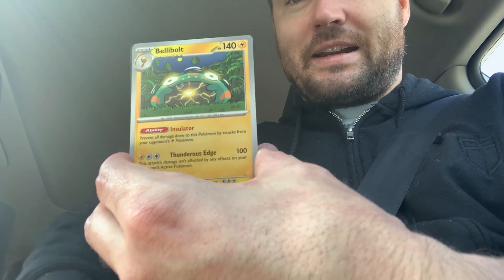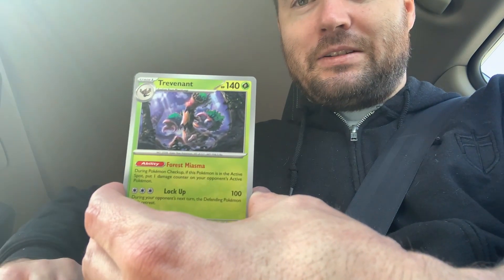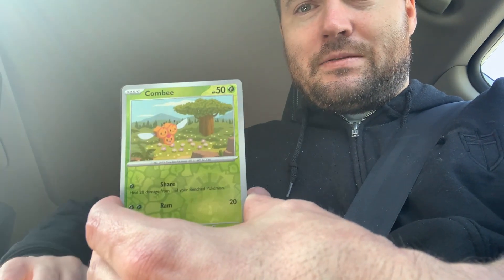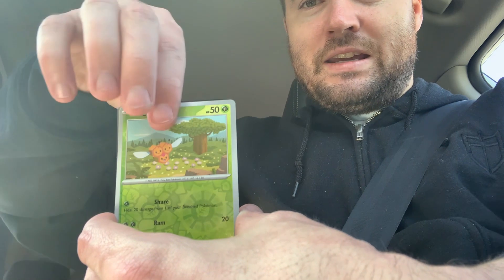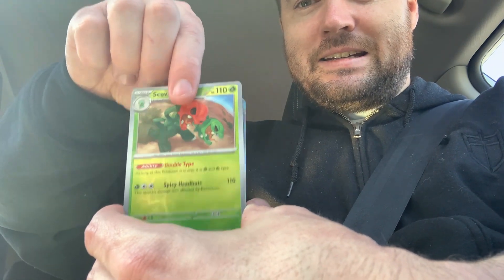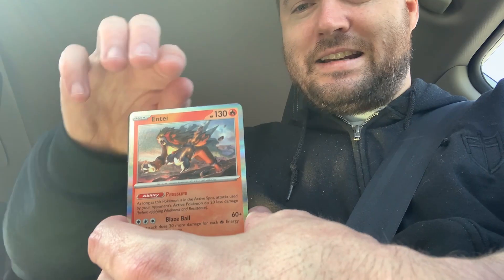Let's go through this pack slow. Not even sure if there's anything at the back — I can't really see from this angle. First reverse foil, here's a Combee. And we got Entei. We are not doing good with Obsidian Flames, but here's the code card for you guys if you want to redeem that.